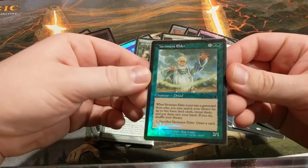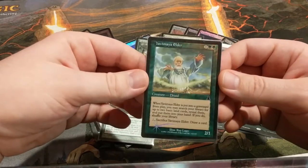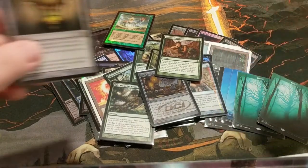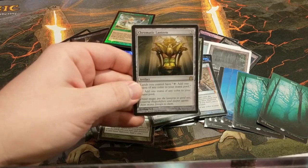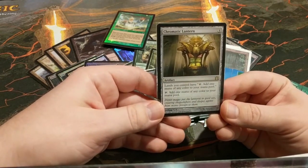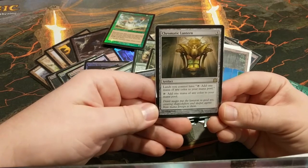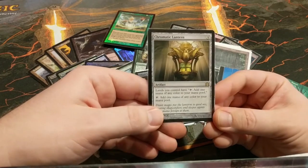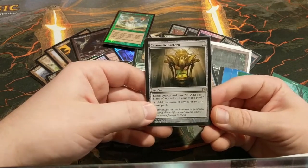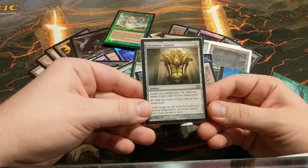We've got Yavimaya Elder — kind of similar to Sakura-Tribe Elder, except it costs more, draws you more cards, gets you more lands. Pretty obvious — good card for the deck. Chromatic Lantern is another seemingly harmless card, but it's crazy good the longer the game draws on. You eventually will get to the point where there are either no lands left in your deck to fetch, or you just don't feel like paying life anymore, and then you can just tap your fetch lands for mana. It also lets you turn Glacial Chasm and Dark Depths into mana producers, which shouldn't be underestimated. The fact that it also accelerates and fixes your mana is just gravy on top.